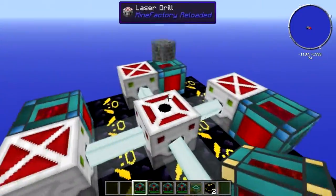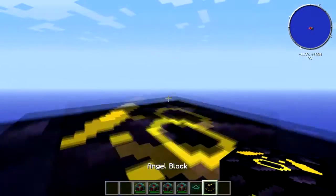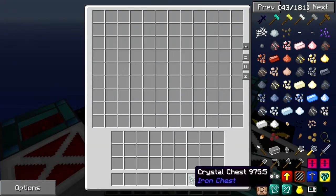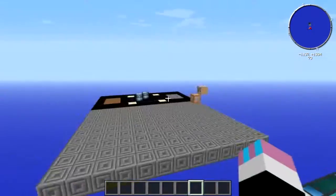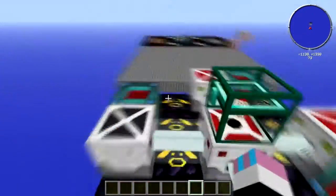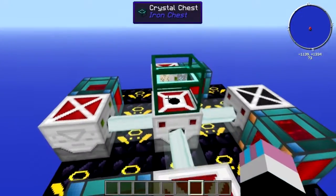So watch out in survival mode as they might destroy your face. Now, as you can see, the stuff is starting to pop out the top here. Plop a chest on, or you can plop a tesseract on and have it teleport your stuff. As long as there's some sort of storage or pipe on top, it'll just input into whatever you like.